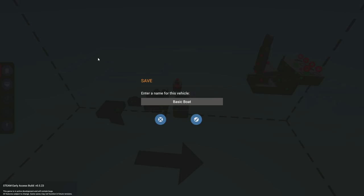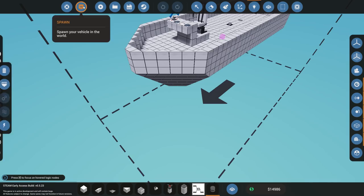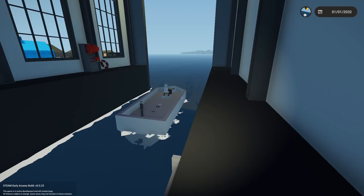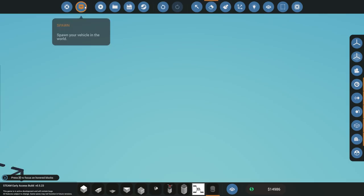Let's spawn it in and see if it floats — and it does indeed float. However, if I had left one block open, the ship would not float — it slowly starts to sink because water enters the compartment. Always make sure you completely close up your hull.